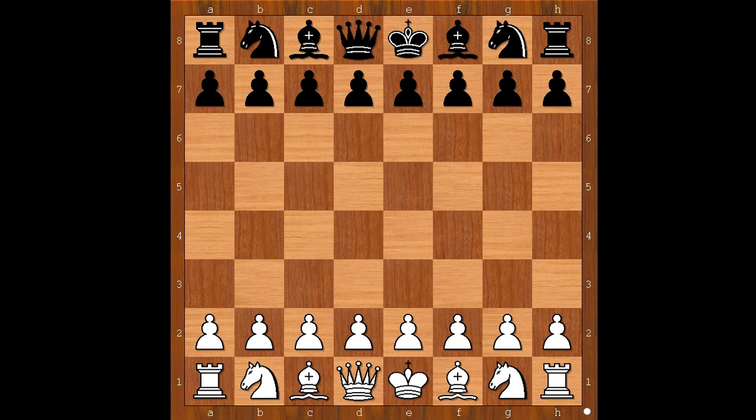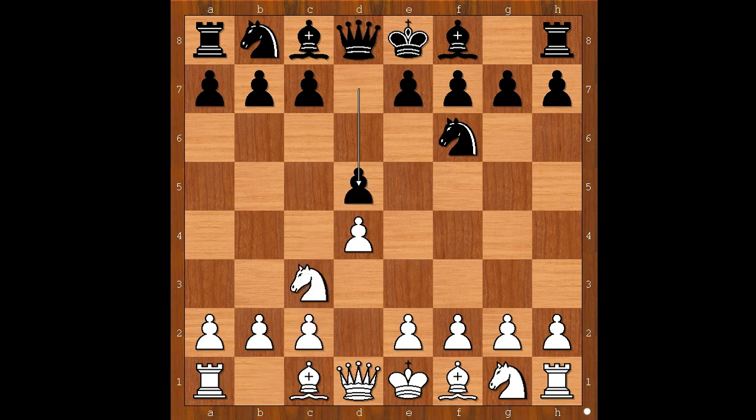Nicholas Ljube had white pieces and he started with d4. Edmund C player played knight to f6. Knight to c3 was played — c4 is by far the most played move. Knight to c3, d5, bishop to f4, c6. White to move: e3 is the most played move in this position, but Nicholas Ljube played f3, intending e4.